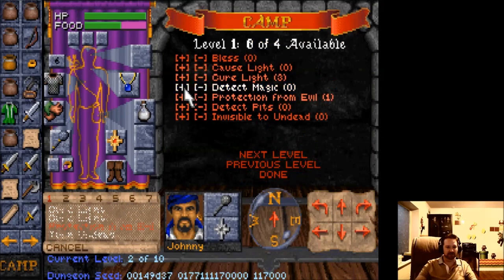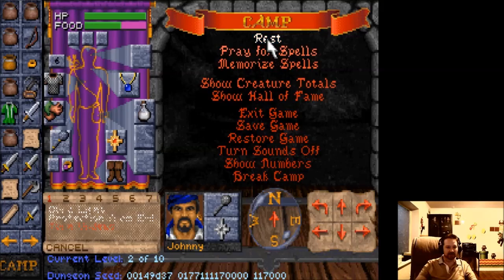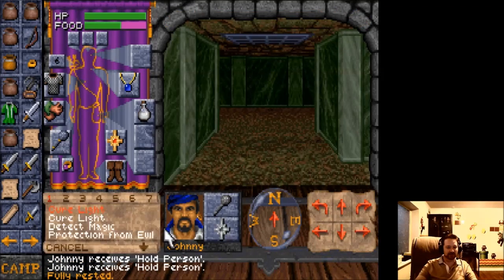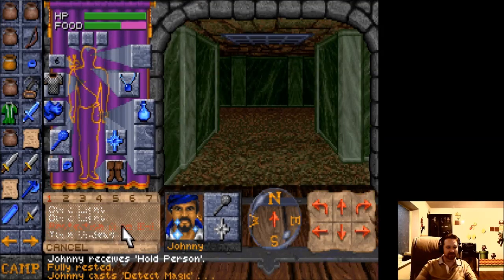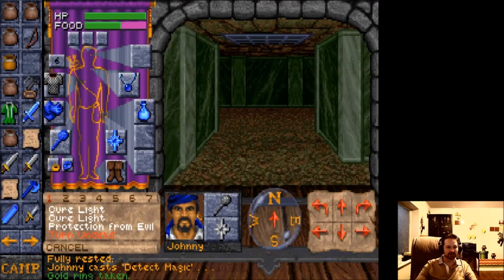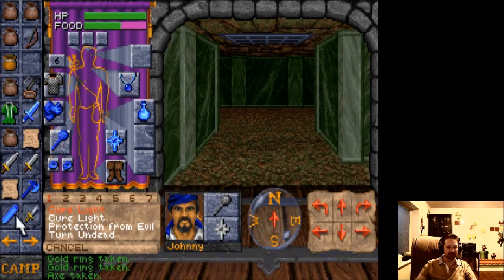Let me see if I can camp here. No identify spell — usually in D&D there's an identify spell at first level for wizards. So we have this detect magic spell — let me cast that. Now rest and camp, then cast detect magic. You can see all these items that are blue are magical, so this ring that I picked up is indeed magical. A lot of times those rings can help your armor class.